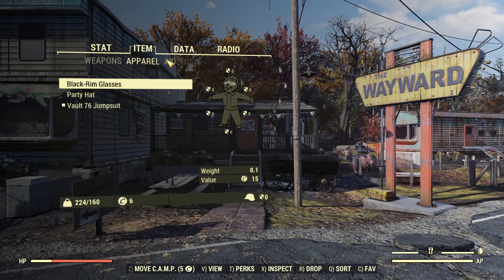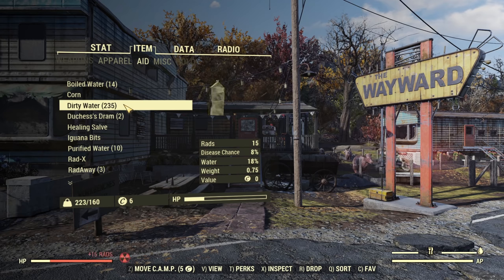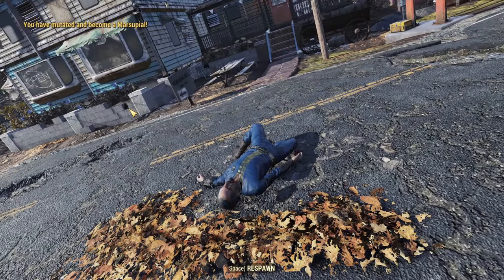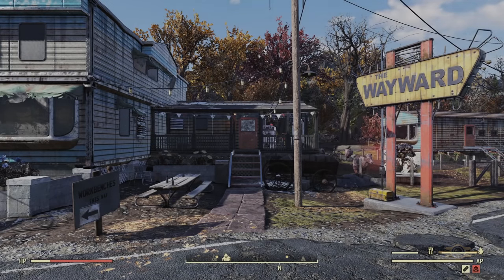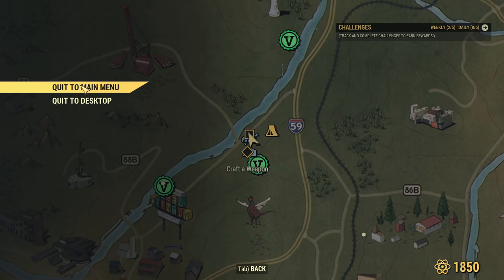Now just open your inventory, go to 8 and you have dirty water. Just drink this dirty water until you get a mutation. Don't worry about dying. You see, I became a marsupial! It's important to pay attention to the top left corner of the screen. After you get a mutation, you need to leave the server — you cannot get multiple mutations in one session. Then just go quit to the main menu.